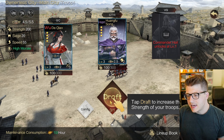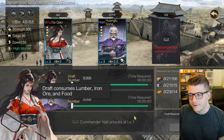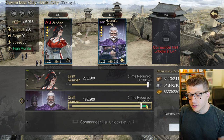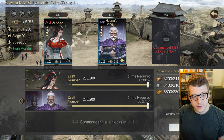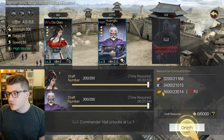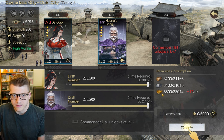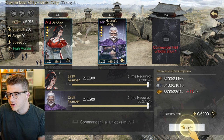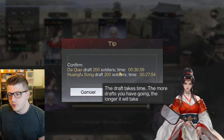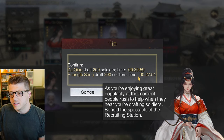Let's go into the city. We have 'Draft' to increase the strength of your troops - it consumes lumber, iron ore, and food. We're literally drafting citizens as troops - that makes sense. You'll also notice it costs resources to draft troops, and food also has a per-hour consumption because you have to feed the people in the army. It says draft 200 soldiers, which will take 31 minutes - the more you draft, the longer it takes.